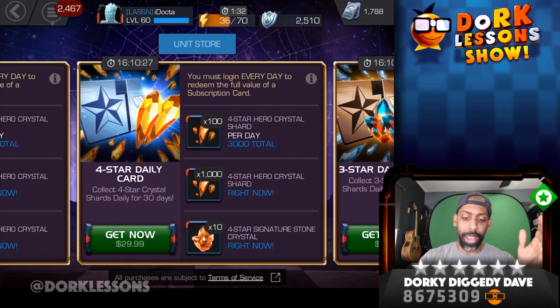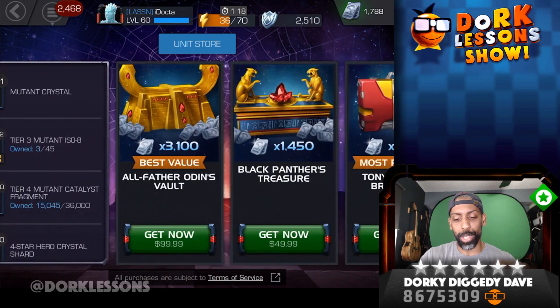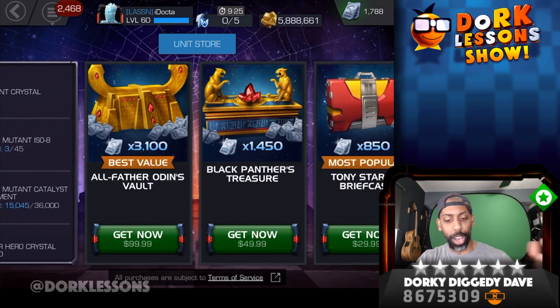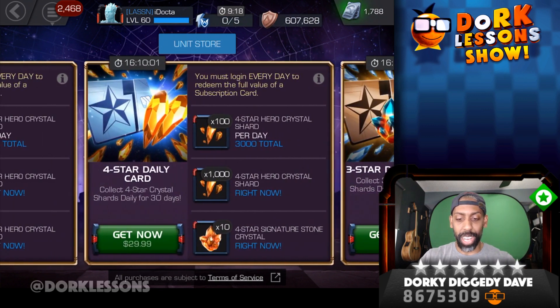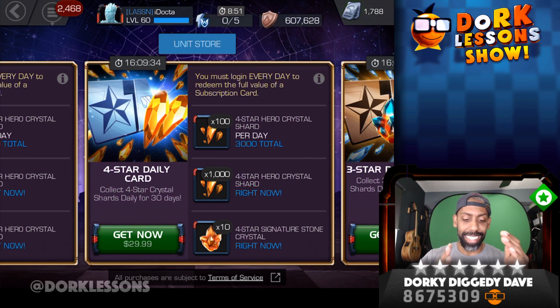As for 4-stars, you can't really buy these. I mean, you can sometimes, but they're usually super expensive. I think usually they go for like 1,400, 1,500, sometimes 2,500 — I think it's 2,500 for the 4-star. So let's just say that's what it was: 2,500 units for a 4-star. That kind of brings you somewhere in between the Odin's and the Black Panther's treasure, so let's just call that $70. You're getting that at a cost of $29.99 and some shards, as well as signature stone crystals. That's actually not a bad deal at all because signature stone crystals take a long time to get — especially if you're doing Spider-Verse, which takes a lot of grinding and level ups to get your signature stones. And you're getting 10 right there. Monetary-wise, I don't think that is a bad deal either.